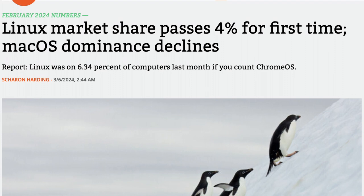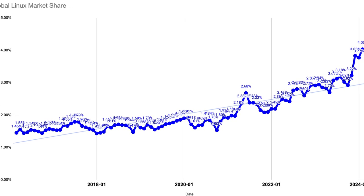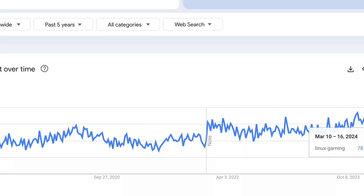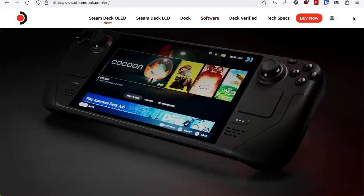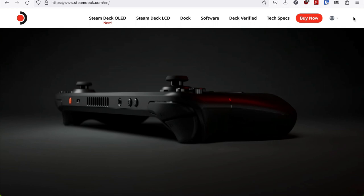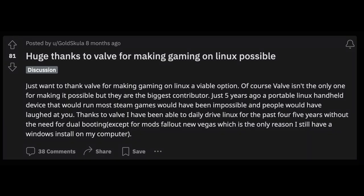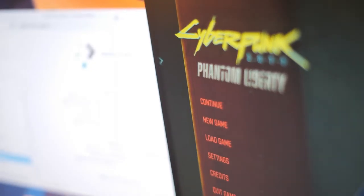As of March 2024, Linux holds over 4% of the global desktop OS market share — a milestone signifying tens of millions using Linux daily for their computing needs. It also translates to a thriving Linux gaming community. While Steam Deck users technically fall under this umbrella, the experience between SteamOS and a traditional Linux desktop distribution can be vastly different. It's important to acknowledge Valve's contributions to the Linux gaming landscape, but achieving a SteamOS-like experience on a desktop requires additional effort.